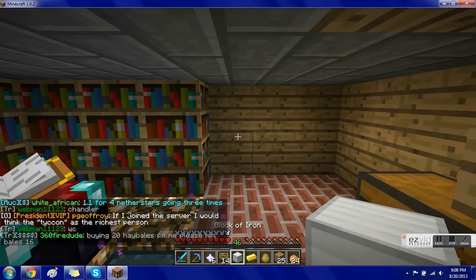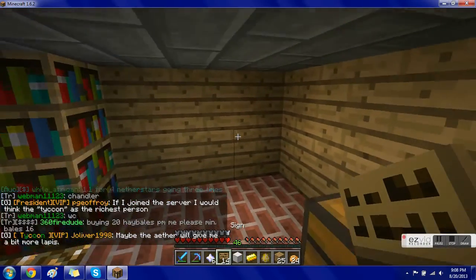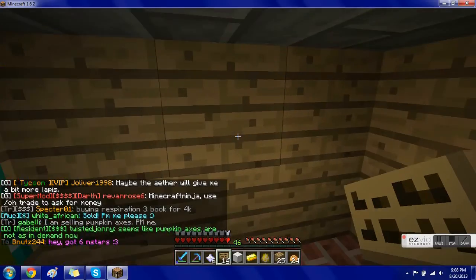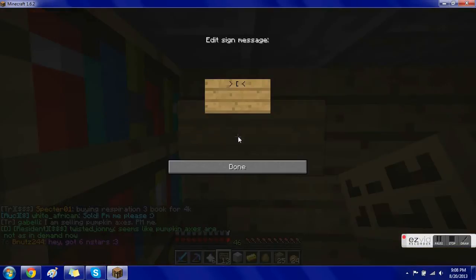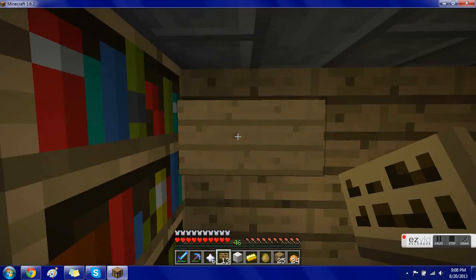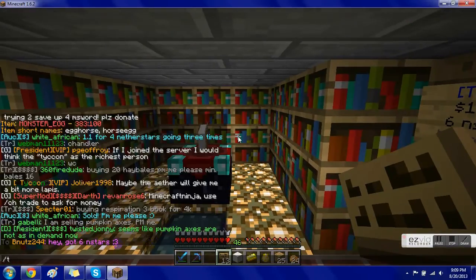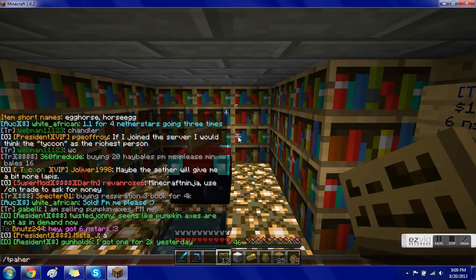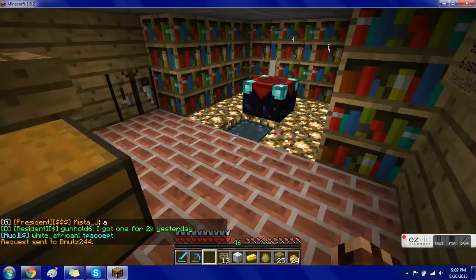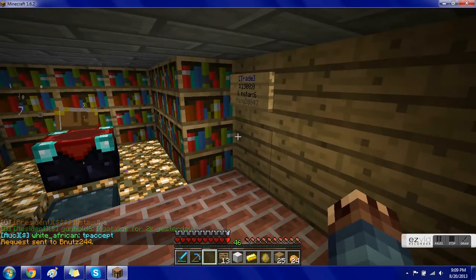Pretty simple. Now I'm going to get my friend to buy from me. I'll set up a sell sign for $1,900 since he buys nether stars from me at that price. I'll type six n star colon six. Now the nether stars are in the sign.